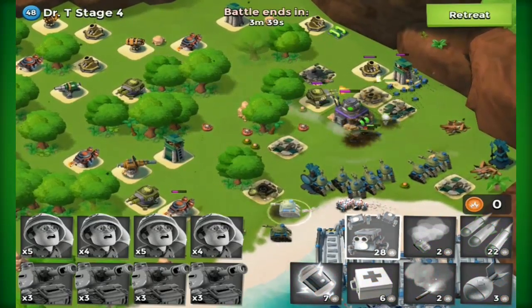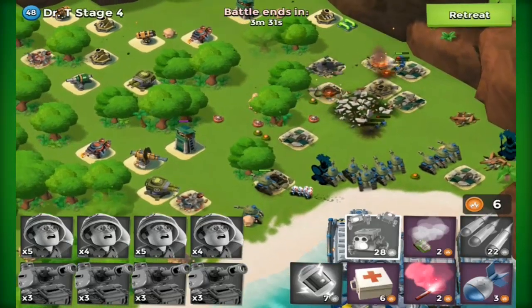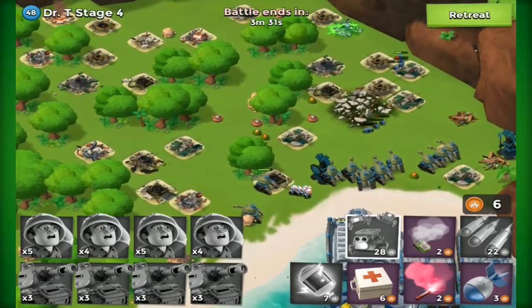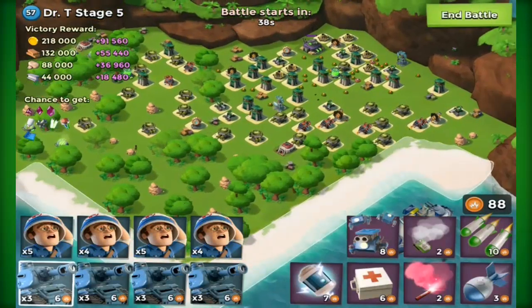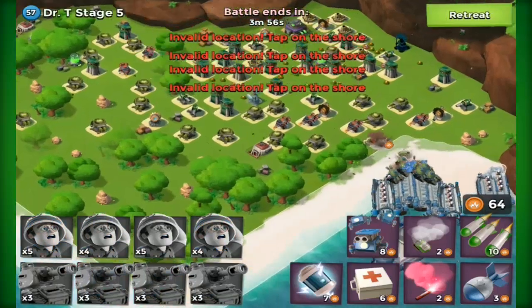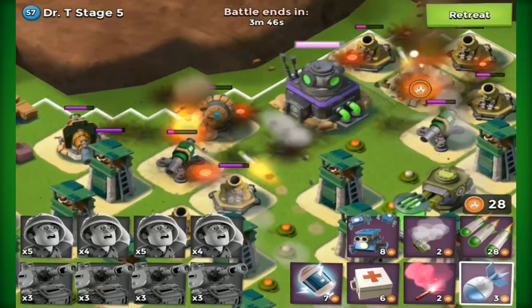On to number two — a new troop. Everyone likes a new troop. I've got a few suggestions: obviously the mechanics, health and all that could be decided however they want, but I think a shock troop would be pretty cool. Maybe a shock tank with slow movement speed and high health but not much damage — it would just stop towers from being able to attack. You wouldn't be able to have an army of shock tanks because they don't do much damage, but I think that would be a pretty good idea.